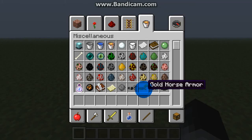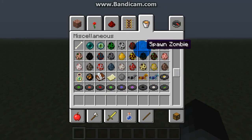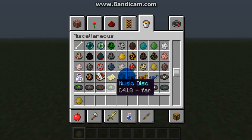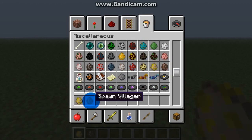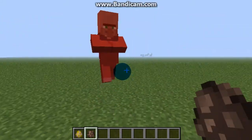Didn't know they added one. So there's diamond horse armor, gold, and iron. You can't make leather horse armor because that would just be a saddle. Anyway, let's spawn a horse. Here are a few new things about it if you did not know.